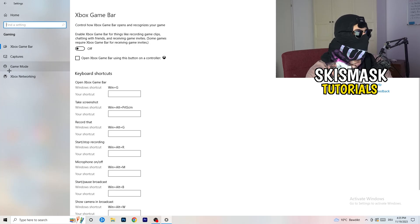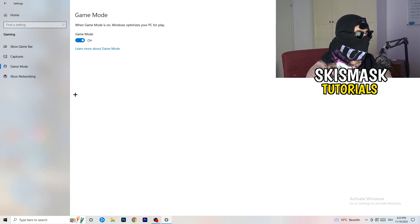Skip over Captures and go to Game Mode. For this one I can't definitively tell you to turn it on or off — you need to check it for yourself. For me it works better with it on, but for other people it works better off. Just turn it on, check it, turn it off, check it, and stick with whichever works better.